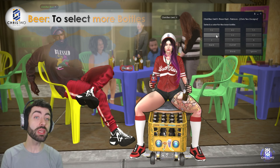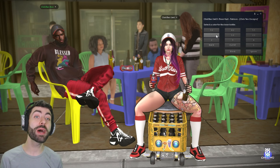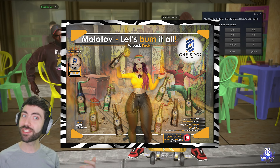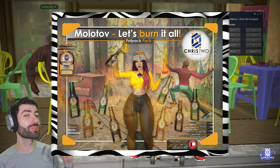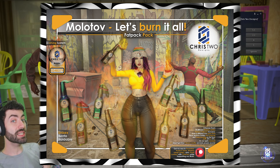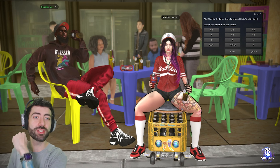In the Beer option, this product has a bit of lore — if you go back to the Molotov, those glass bottles were made from the beers sold here. The beer bottle contains flammable material for the Molotov. If you'd like the Molotov, it's also in our shop — you can throw fire anywhere and it attaches.